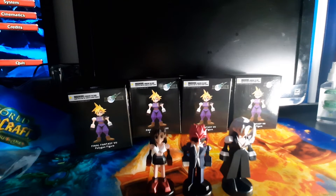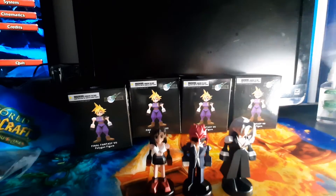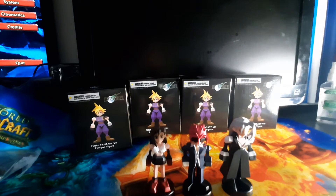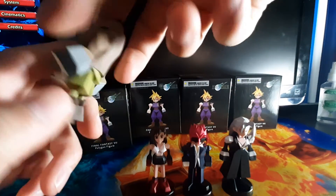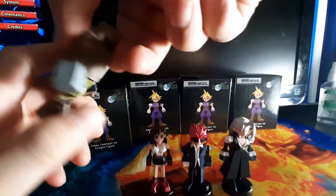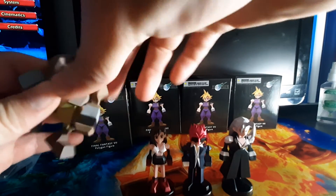I ripped this box. Okay, next character is going to be — Barrett. There we go. There is Barrett. He's all in polygon form. His legs look like they could snap, but he's pretty solid.